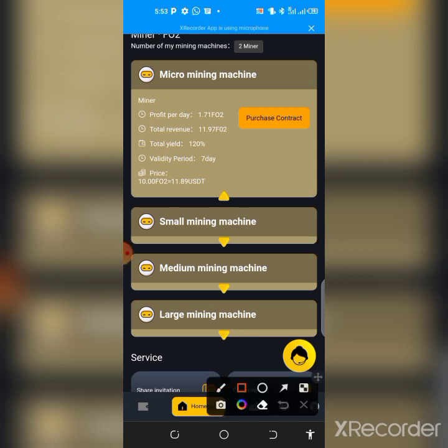The amount you need to deposit is just $12. When you deposit $12, you purchase this particular miner which will last for seven days, yielding 120% profit. You can expect to earn about $14 to $15 from this miner. So deposit $12, activate the second miner in addition to the free one you already have.